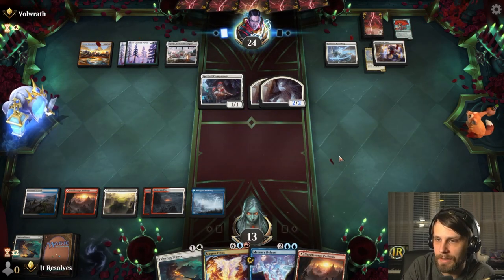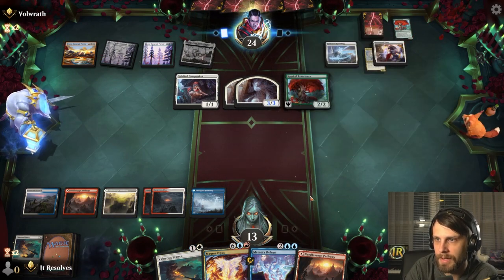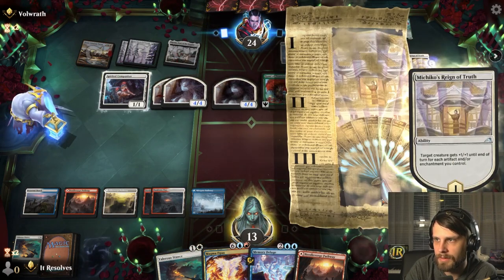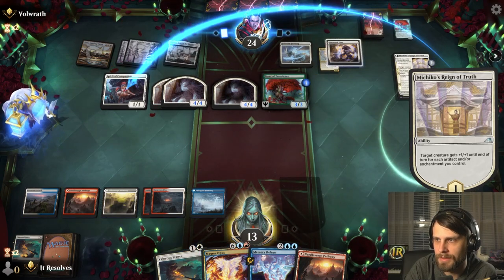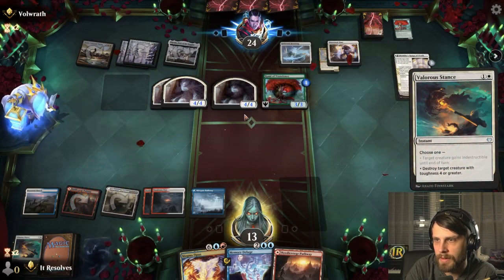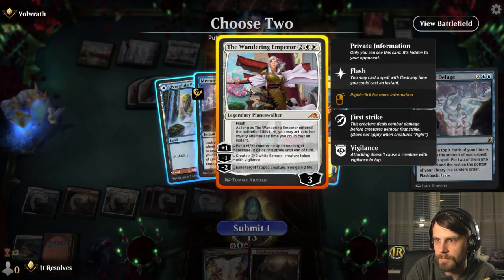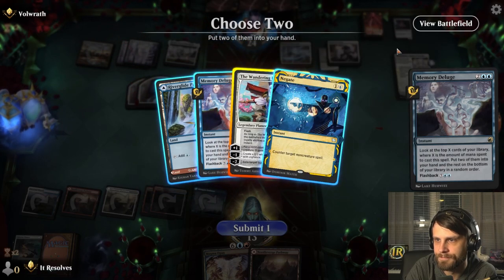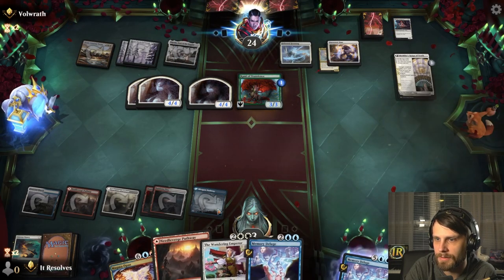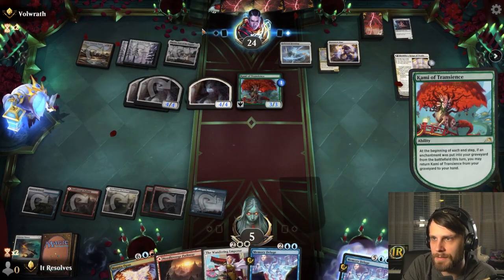We just pass. We do have Memory Deluge up, which could be really helpful. These guys are getting a little scary. This could be really nice — let's see what they target with this. We'll go ahead and Memory Deluge. I feel like Negate's not a bad card, but they're kind of burnt out at this point. I think we just need the Memory Deluge. Taking hits, man — this is probably not going to go in our favor, but that's fine.